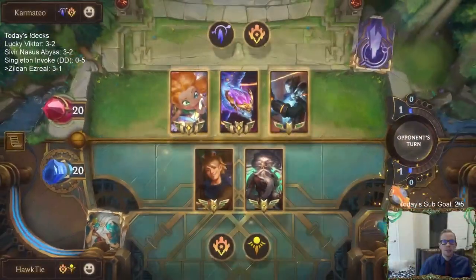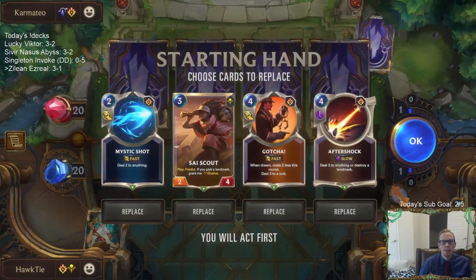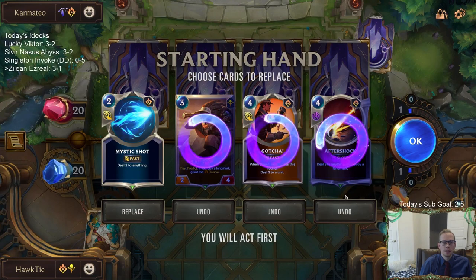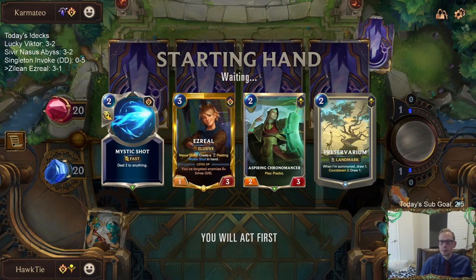They have Aurelion Soul. I don't want to see Aurelion Soul. I wonder if this is my Seasonal Tournament deck — I played Zoe, Viktor, Aurelion Soul in the Seasonal Tournament. It could be that deck. This is the deck I used to rank up to qualify for the Seasonal Tournament and get into that top 700.